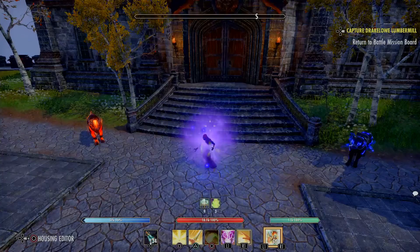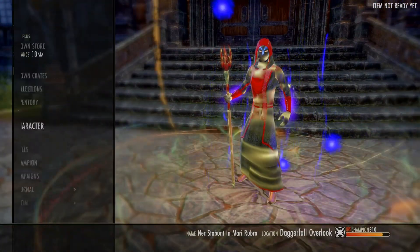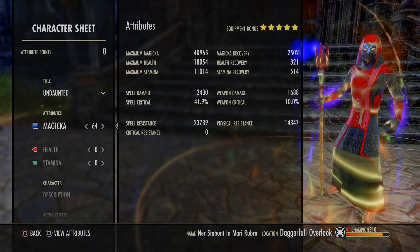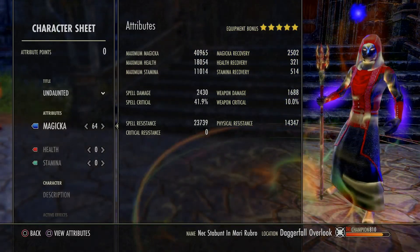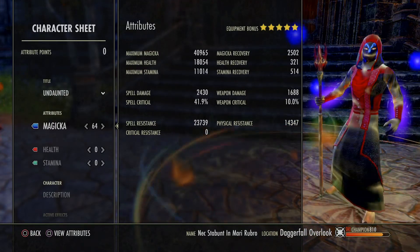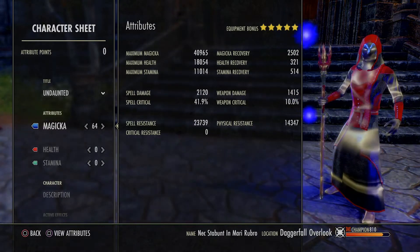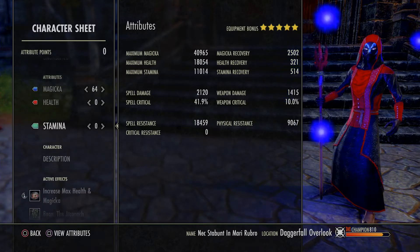So we got buff up, we got 40.9k max magicka, and health — that's a sweet spot. Magic recovery 2500, again perfect sweet spot. Spell damage at 2430, which is a lot higher than a lot of other healers I hear about trying to heal. That is with Spellpower Cure proc, which you should be healing yourself as well with. Very nice.